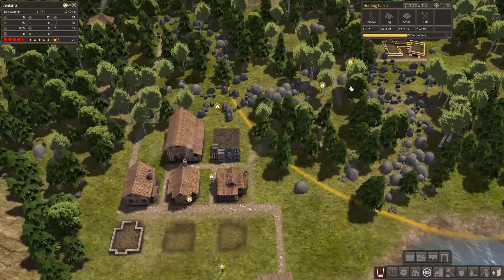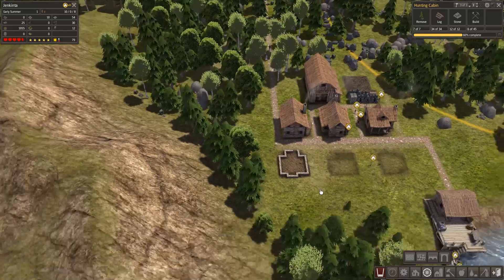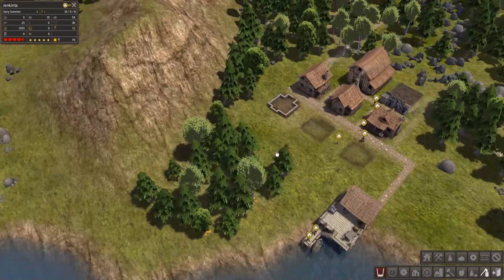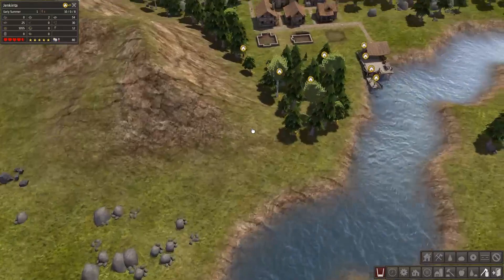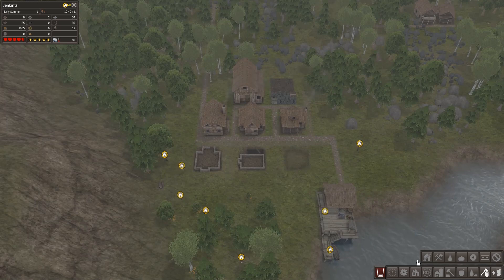People are working away at the hunting cabin, that's good. It's moving along. We've got a problem though — the reserve of logs is low. We should fix that. Let's harvest the trees over here and here. We don't need any of that — we're gonna need some orchard space, so we're gonna move in here. Lots of open space here should be pretty good.